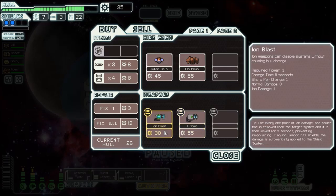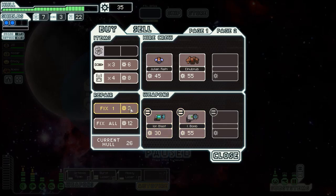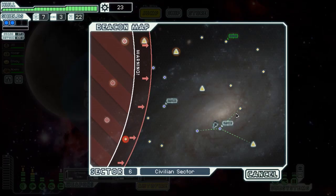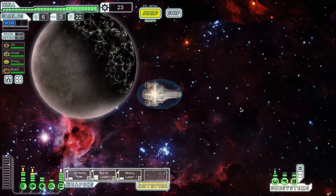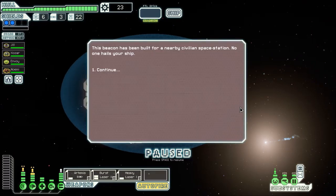They do have some fuel. Ion weapons won't really be useful for this ship — you don't need ions. Fix everything up. I don't want to buy any crew; I think we're good.